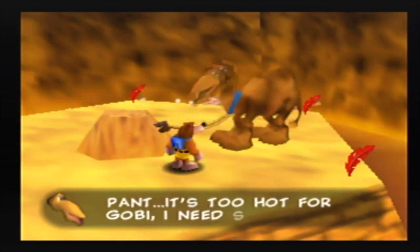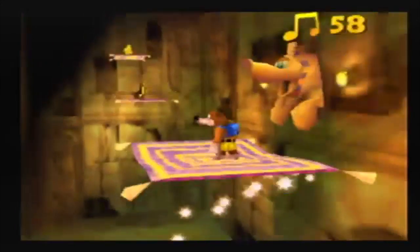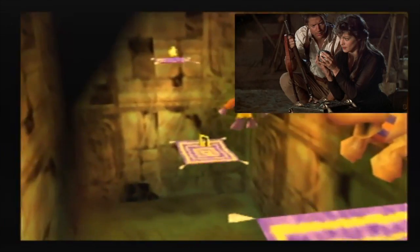Plus it's got Gobi the Camel himself and magic carpets. How can you go wrong with those? Want to be a bear and bird version of the O'Connells? Come to Gobi's Valley.